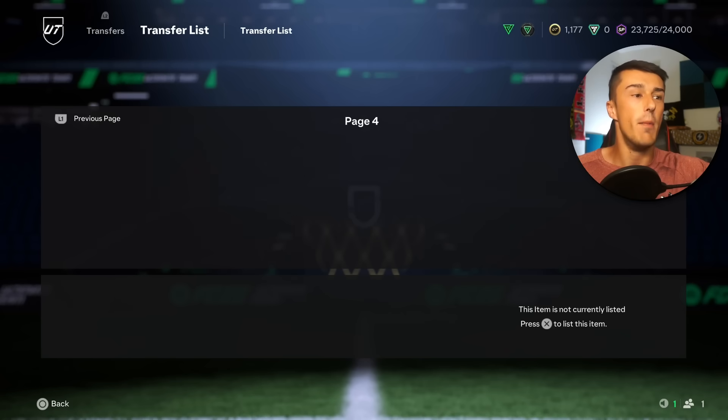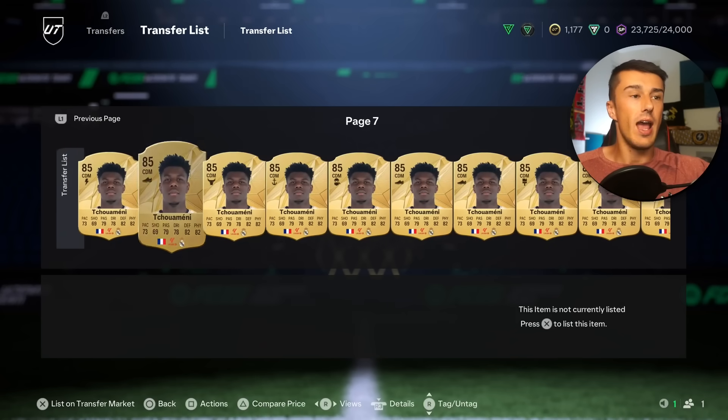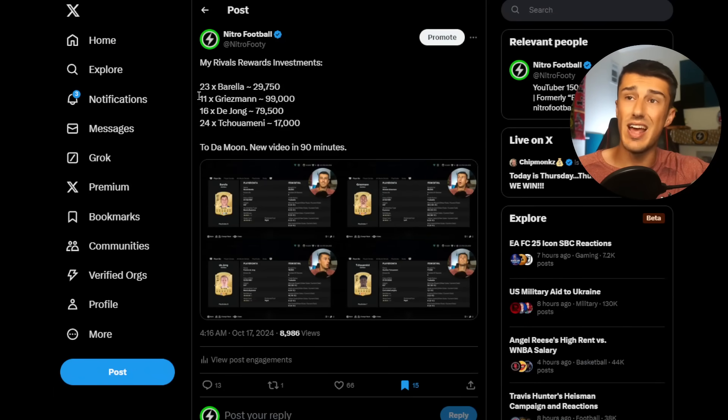As you can see by my transfer list, it's a bunch of Griezmann, bunch of De Jong, bunch of Barella, bunch of Chua Meni. And in total, it adds up to 23 Barellas for about 29,750, 11 Griezmanns for 99K, 16 De Jong for 79,500, and 24 Chua Menis for 17,000 coins. Those are all of my investments right there.